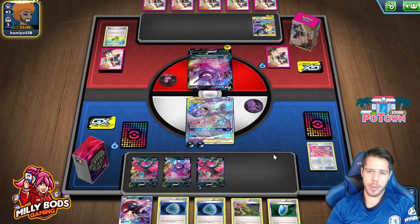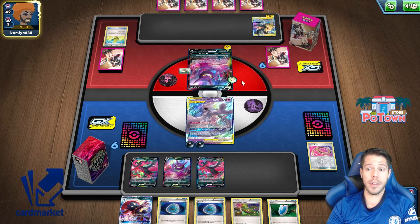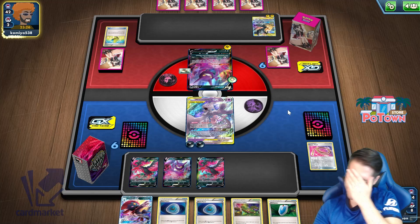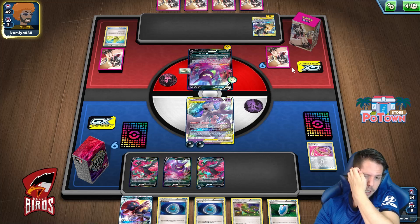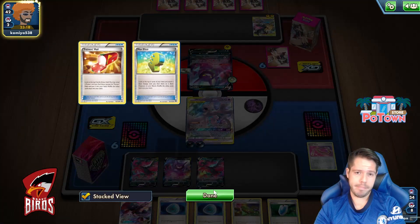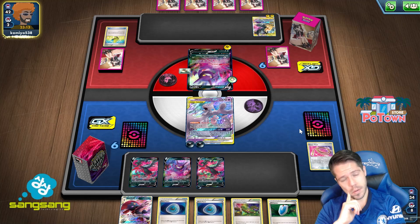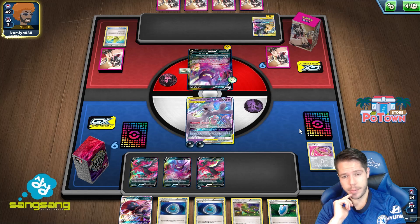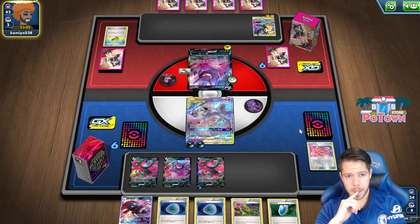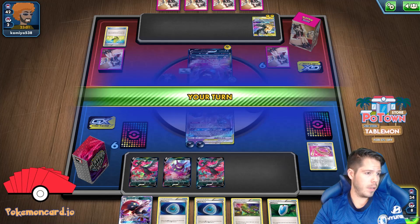Good — that was my opponent's top deck. They actually have Thunder Mountain. Instead of winning this game, I'm about to lose because of my own bad decisions. My own bad decisions are going to cost me this game. My own terrible, terrible decisions.